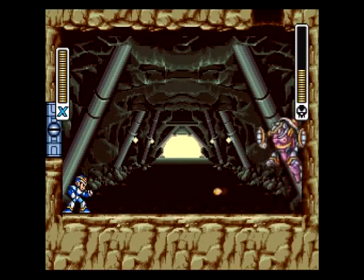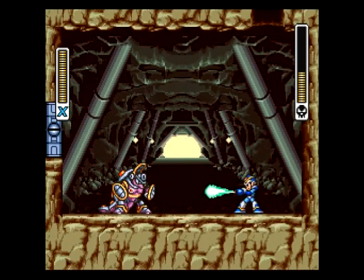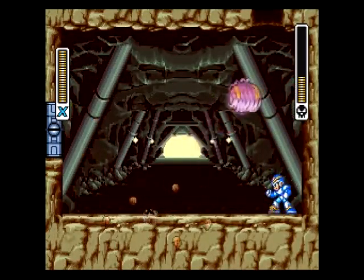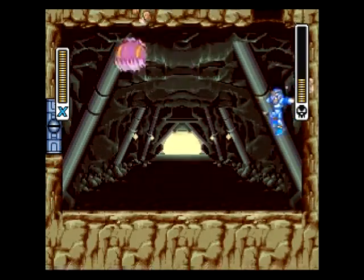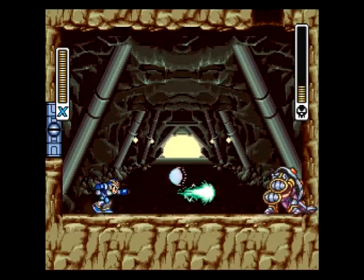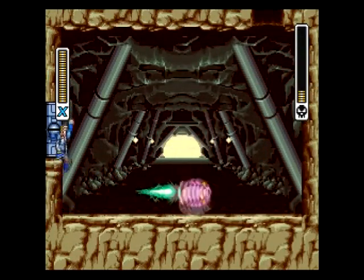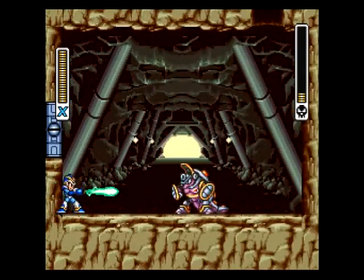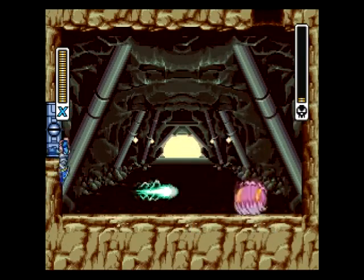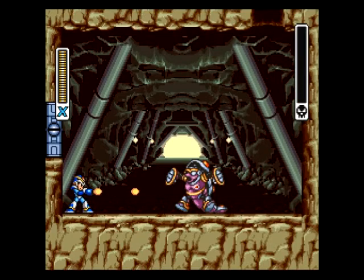But that didn't work. He sure likes to roll. You can dash under that by the way, in case you don't like jumping over it every time. Can't dash under that one though — it shoots too low. If you happen to use this guy's weakness, it makes him pathetically easy, but then again most of the bosses in this game become pathetically easy if you use their weaknesses. Oh come on, die! Why do you keep deflecting?